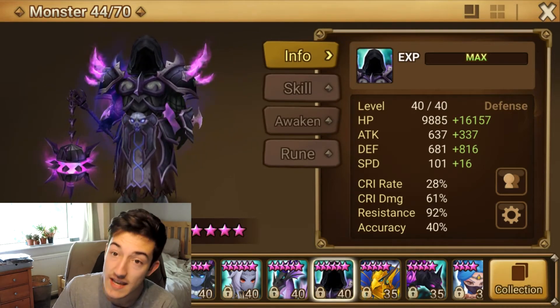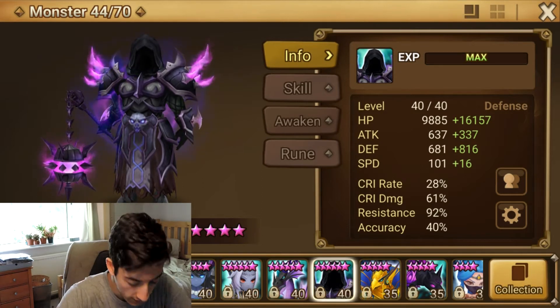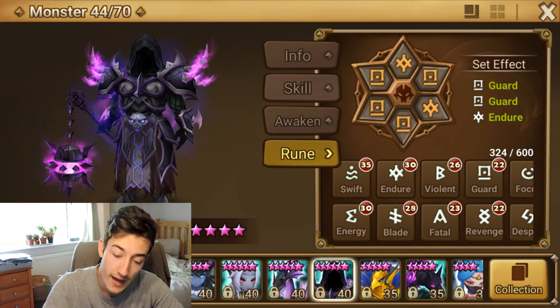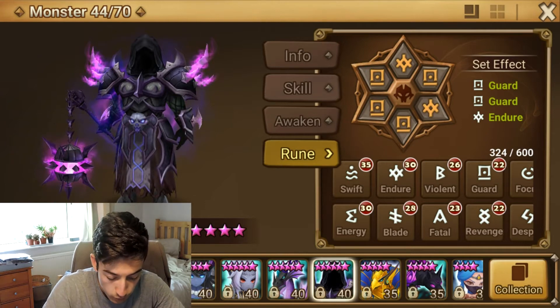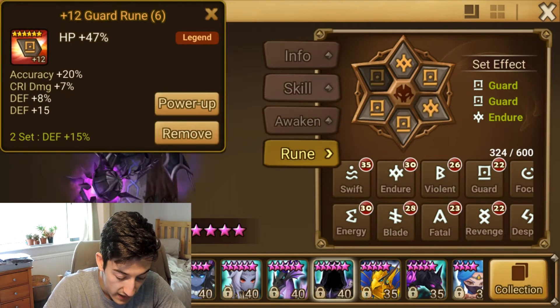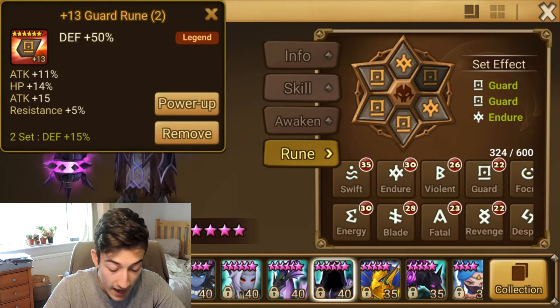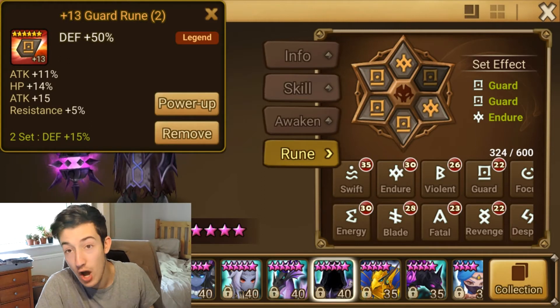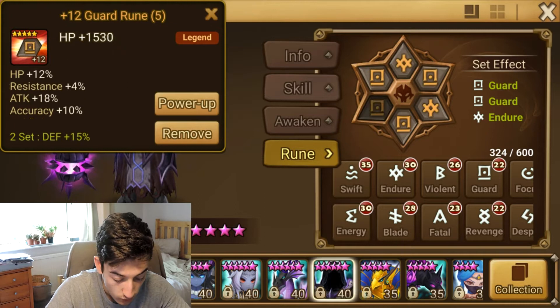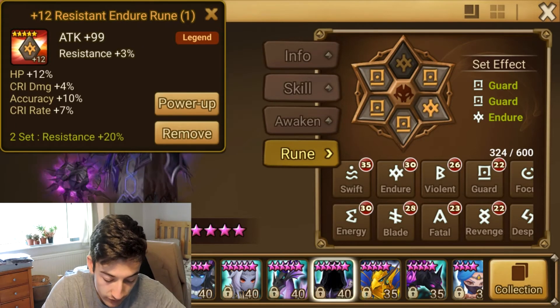Now let's first see how I have runed the boy. Going over to the runes now, as you can see, we have Guard and Endure, which pretty much is just resistance and defense. He's got HP, HP, defense. I have six-star runes on him, so he's actually not too bad. I mean, we're missing two here and here. That's all right, doesn't matter.